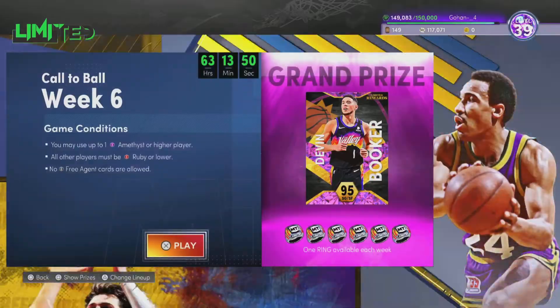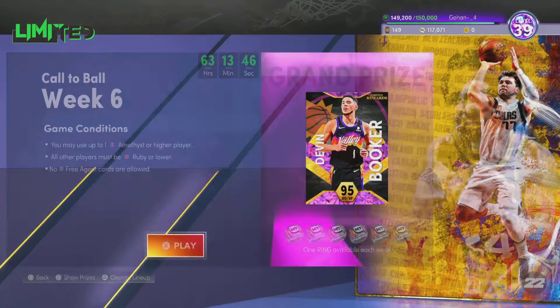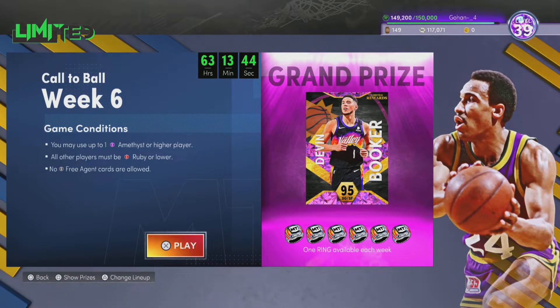Here are the conditions: you have to use one amethyst or higher — meaning you can use a pink diamond, a diamond, whatever it is — and then all of the rest of your squad has to be a ruby or lower.